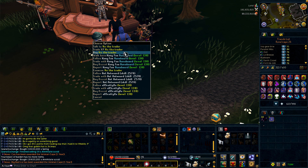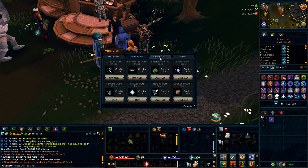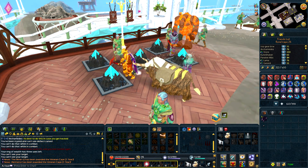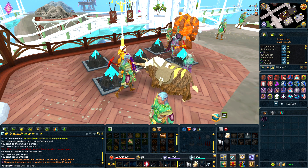Jagex also released the Wicked to Trader for Burthorpe, where you can trade your bonus XP for credits. These credits can be used to buy XP lamps or bonus XP where you choose which skill to apply it to. They can also be used to buy silverhawk boots charges, dungeoneering tokens, as well as some skiller outfits. I'm definitely not a huge fan of this.